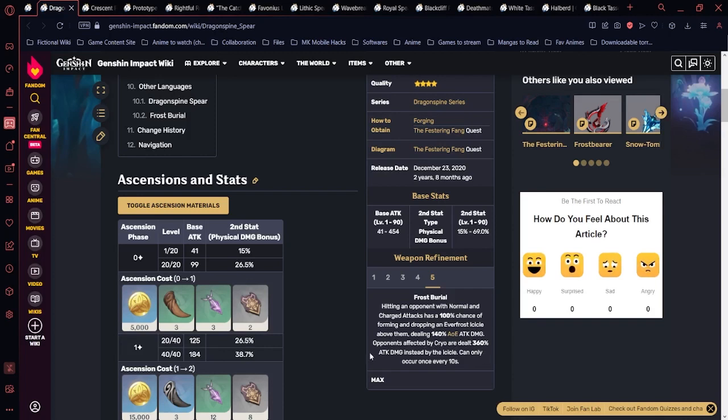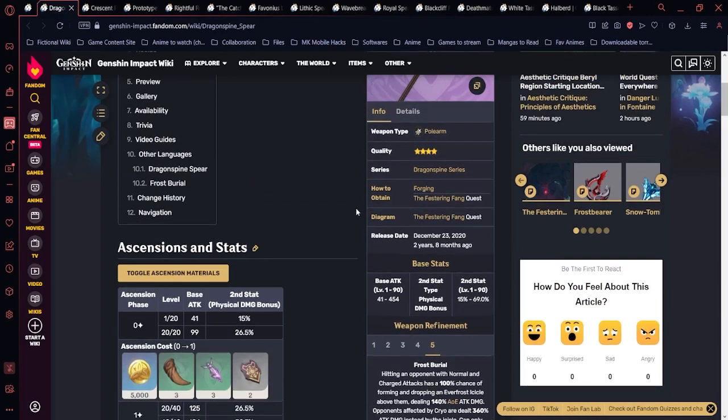You can obtain Dragonspine Spear from a quest called Festering Fang in the Dragonspine area and forge it up to R5. At R5 the Ice Shard deals 140% ATK damage, and opponents affected by Cryo take 360% ATK damage. Pair it with a Cryo character like Chongyun or Shenhe to proc the Cryo condition. This is a solid budget four-star for physical DPS builds using four-piece Pale Flame or a two-piece combination.